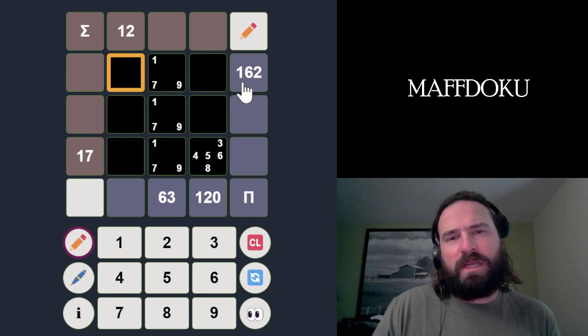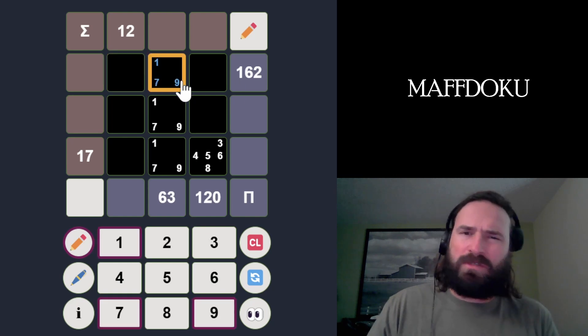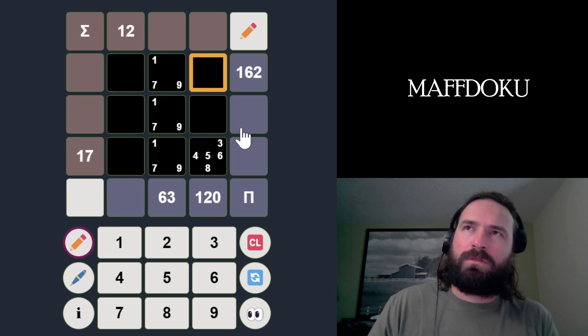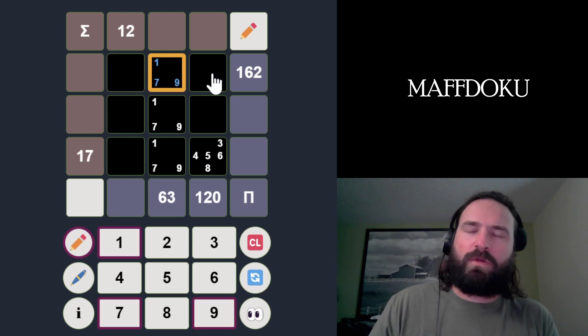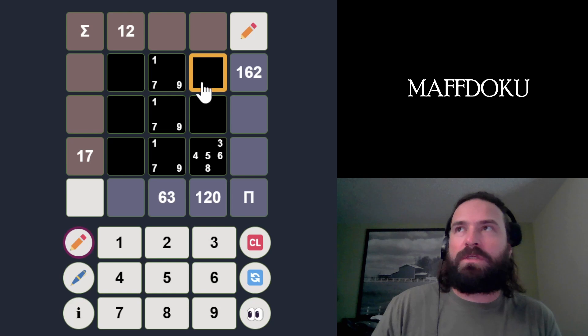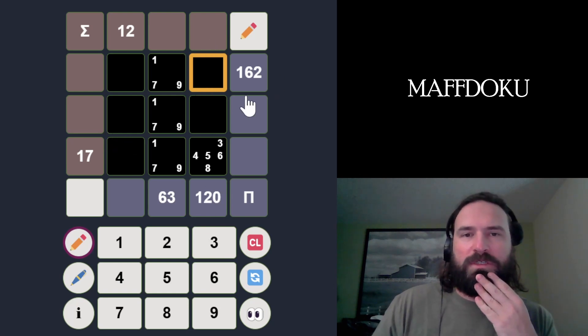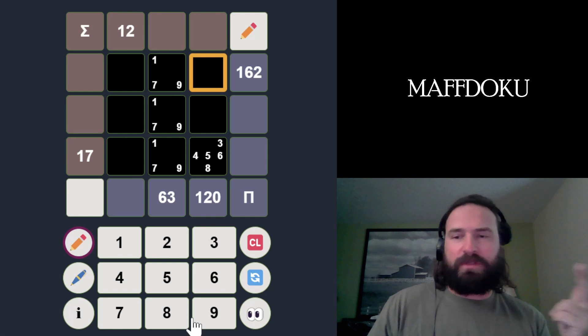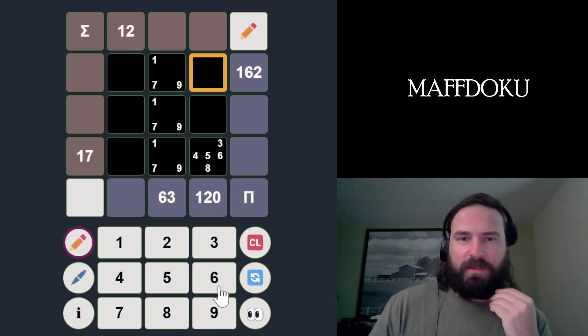162 is interesting — that's 81 times 2. It seems probable that a 9 goes here. This is probably 3, 6, 9 — I think that's the only way that works. You need 3 to the 4th power to make 162, which is 9 times 9, but you can't use 9 twice. 9 is two 3s, so 3 squared times 3 squared gives 3 to the 4th. So we need the 3, the 6, and the 9 just to have enough 3s to make this work.